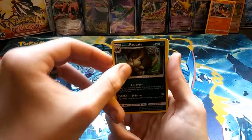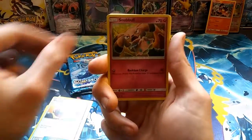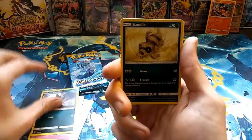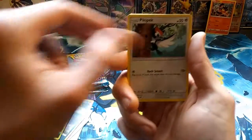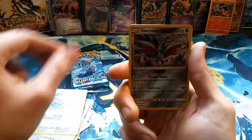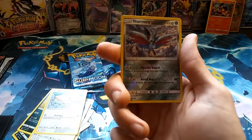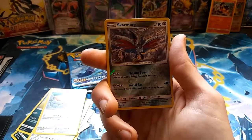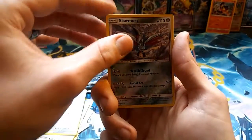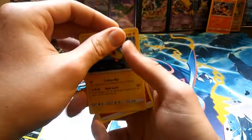Let's see what Sun and Moon can bring us: Lombre, Raticate, Wishiwashi, Energy Retrieval, Snubbull, Lombre, Rattata — nice evolutionary chain, got both of them! Sandile, Pikipek, Spinda reverse, Skarmory nice. I'm not a big fan of Sun and Moon but the artworks and the way the reverse holos and holos look — just fantastic.